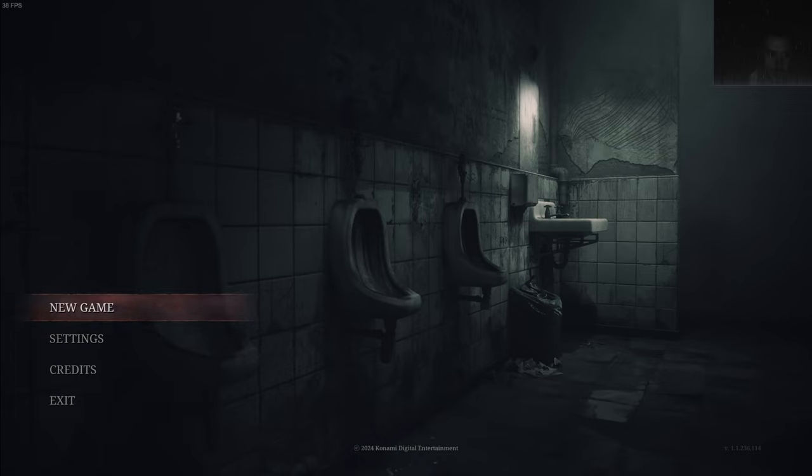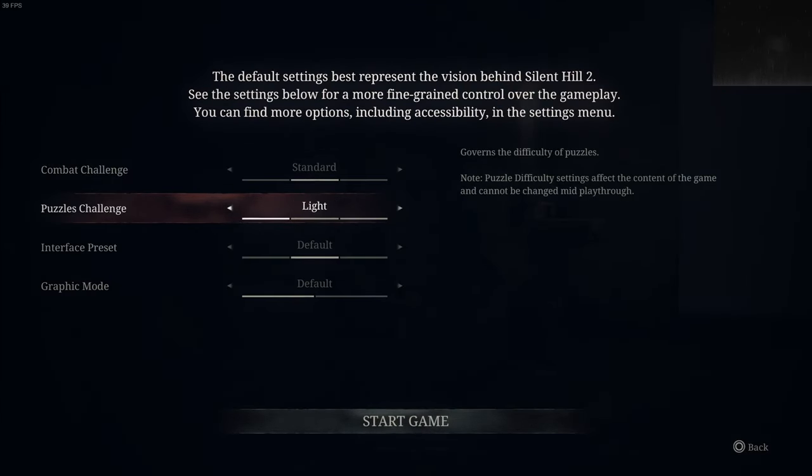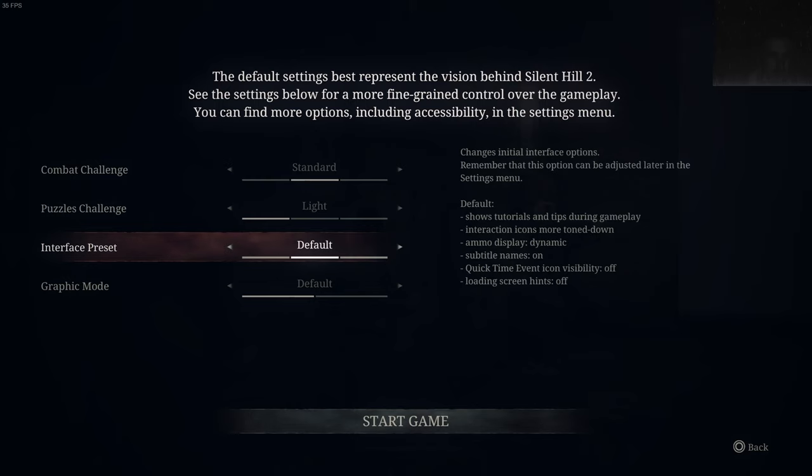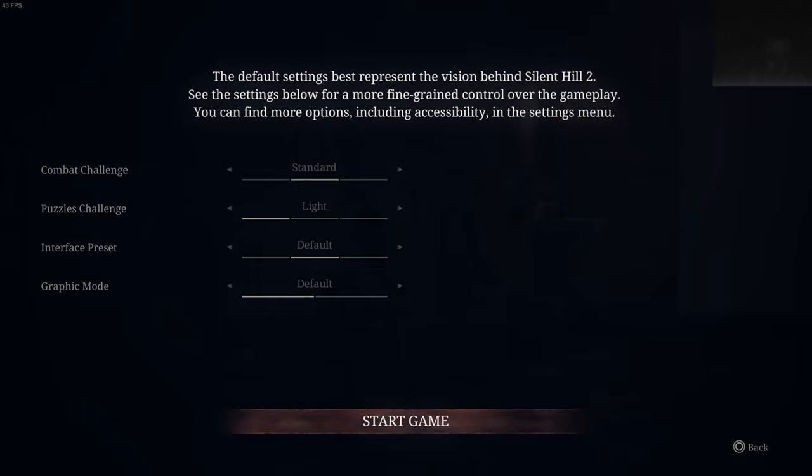This game has cool mods already, like a CJ mod which is more comical. I'll mix up the mods as I get into puzzles and stuff. Let's go with graphic mode default and get spooked, jump-scared, and - what's the word I'm looking for - haunted.